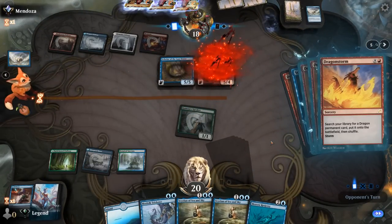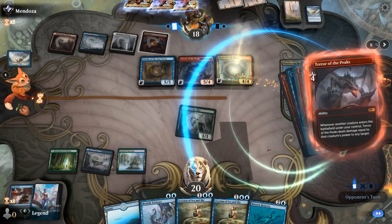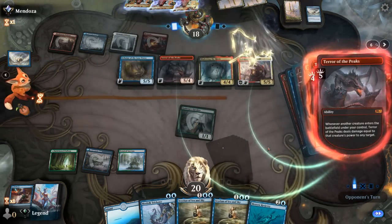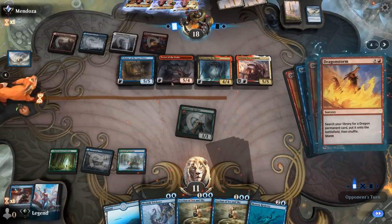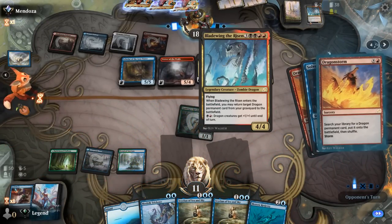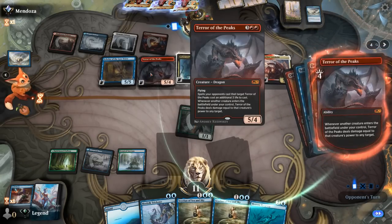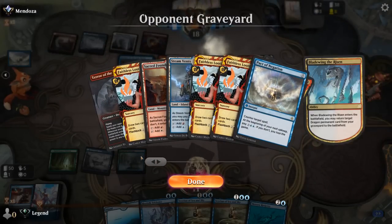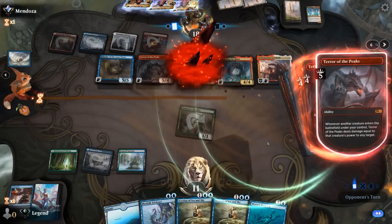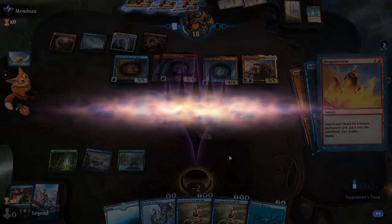Terror of the Peaks and Bladewing enter play, and the opponent can recur Velomachus as well. Even with double blue we might have tried to target Terror of the Peaks, but with a high enough storm count and another Bladewing to search up, they can recur Terror from the graveyard regardless. Pact of Negation is a great card in these combo decks where you're just trying to go off in one big turn.